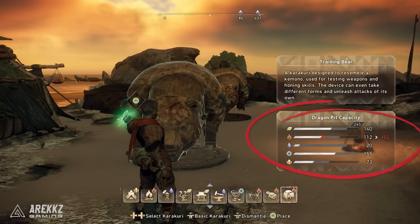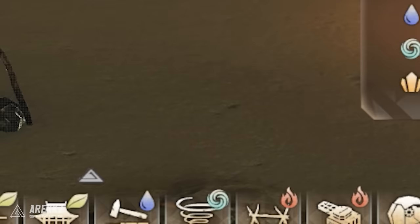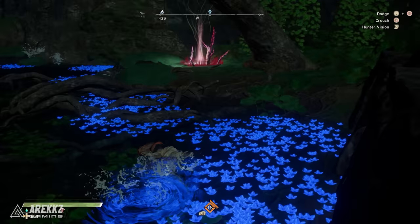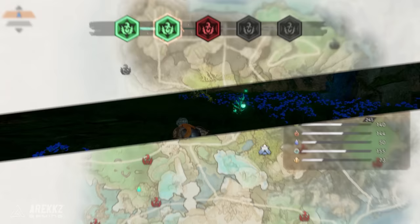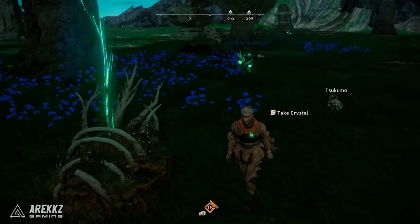Each Dragon Karakuri you try to build will require and consume the corresponding icon of resource within the Dragon Pit capacity. For instance, building a campfire has the fire icon which will consume some of the bar that also has the fire icon. To expand this resource, you will need to go around the map and unlock Dragon Pits that will increase the capacity of these bars. Once you have unlocked a Dragon Pit, you can further upgrade them via the map menu, which will require crystals specific to that map. The best place to get these crystals is in the little glowing mounds that spawn all over the area, so keep an eye out and gather them when you see them.